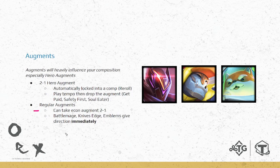Feel free to take econ augments on 2-1 to make money — economy is more important than HP early. If you have the spot, you can use battle mage or nine's edge, which automatically give you direction: battle mage likely means playing Viego ox-force, and nine's edge likely means duelist. Emblem augments give direction immediately — laser corp emblem means you're playing laser corp, duelist emblem means duelist, prankster means you're playing Jinx, Echo, or Zoe.